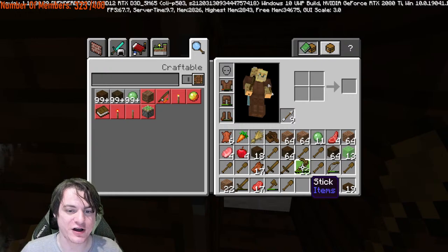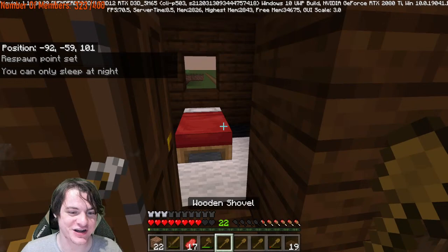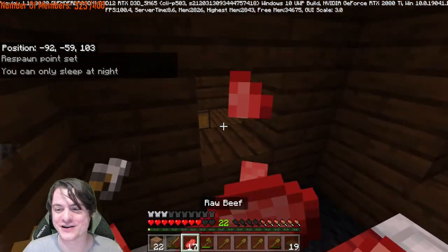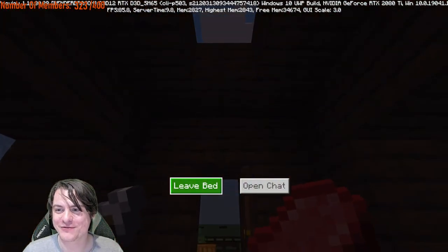We're also gonna get rid of our hoe and our pickaxe too — today we're not gonna be using any of these tools. We're just gonna be solely using shovels. Shovel, shovel, shovel, shovel, shovel. Even having a pickaxe and sword is a little excessive. Ruby red grapefruit is the best — maybe I need to try a fresh grapefruit. I've never had a good grapefruit.